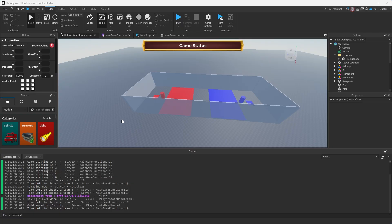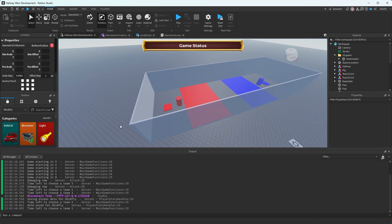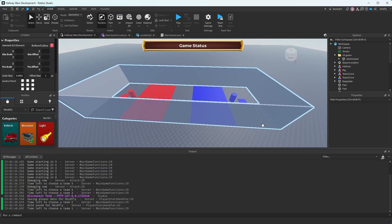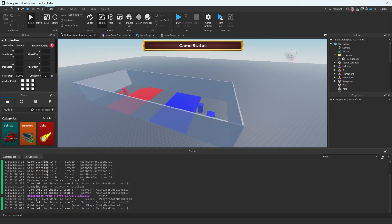This is day five of making a Roblox game in 30 days to pay my rent. We have 25 days left and I'm kind of tired of looking at this gray test map. I think I'm going to go ahead and make my first legitimate map in this game. I've got some inspiration - I'm actually going to pull it up right now.